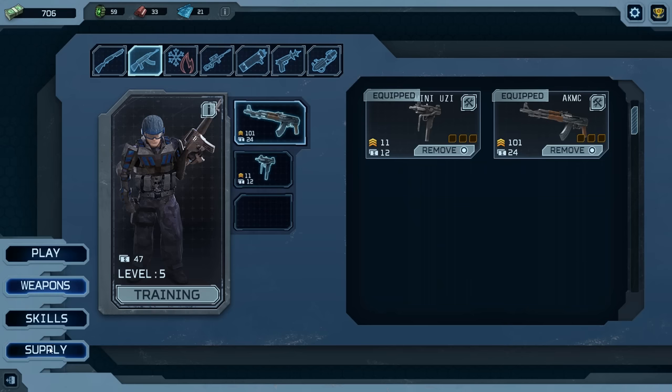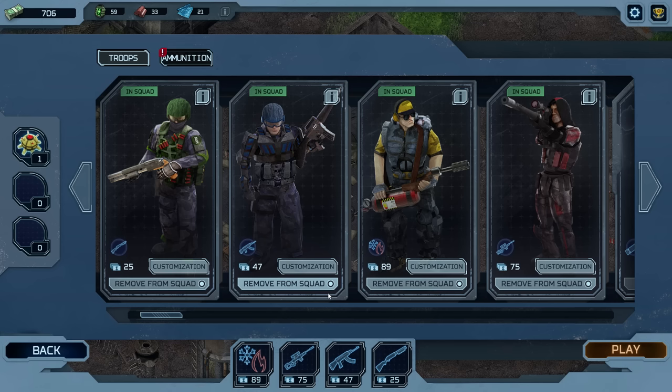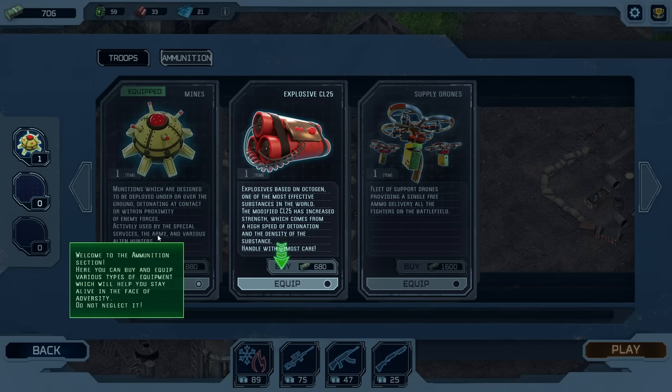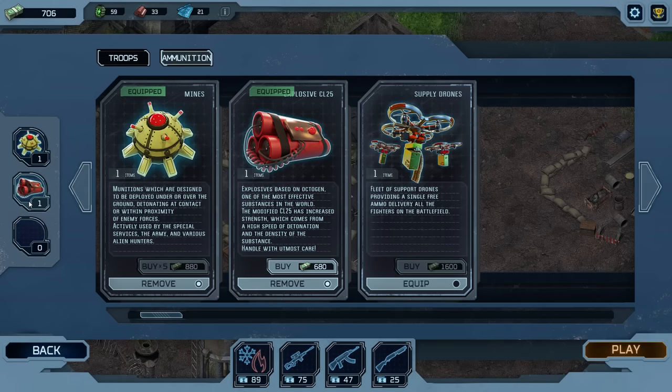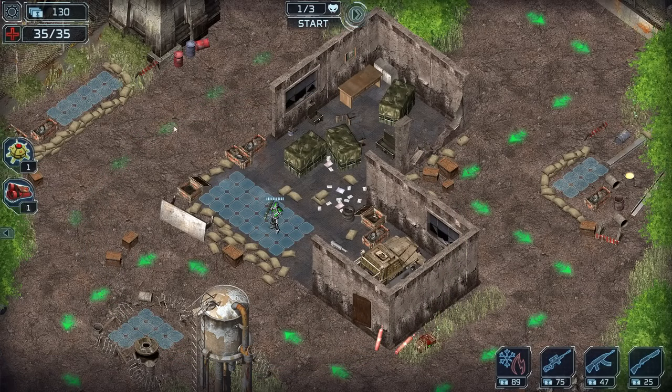Let's go back and try some more. We're going to continue on easy mode until I feel a little bit more comfortable. It actually looks like those mines I used last level have gone down to one, and I believe I can replenish them. To buy more mines it costs $880.